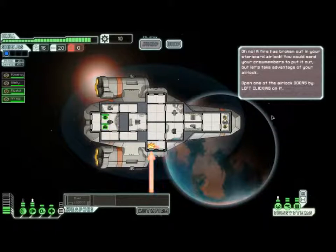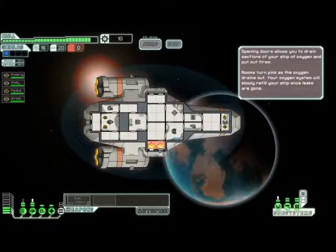A fire has broken out in your starboard airlock. You could send crew members to put it out, but there's an advantage to using the airlock. Open your airlock doors by left clicking them. Opening those red sections vents your ship of oxygen and puts out fires. The room will blink and oxygen will drain out. Oxygen will be refilled through your ship once the vents are closed.